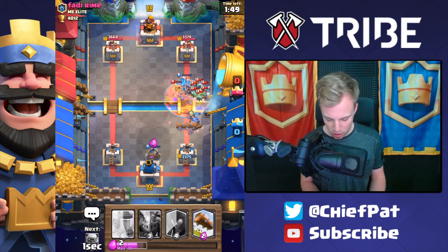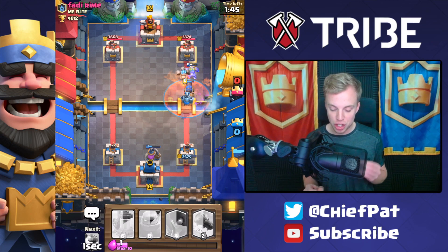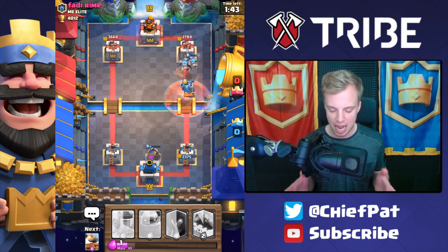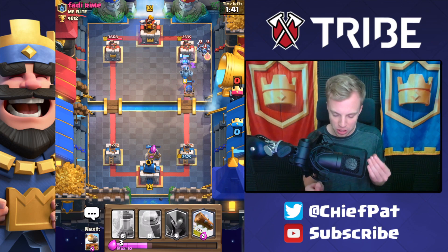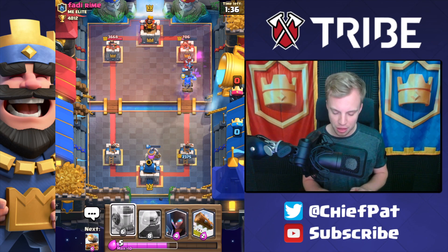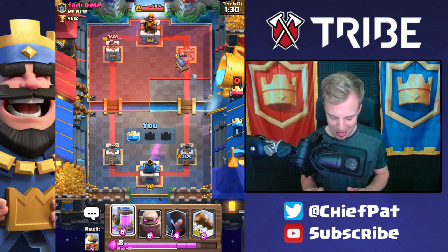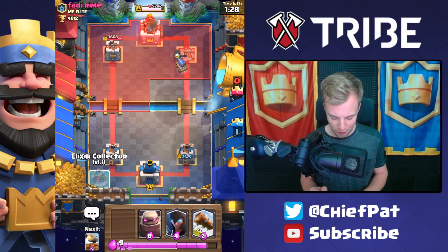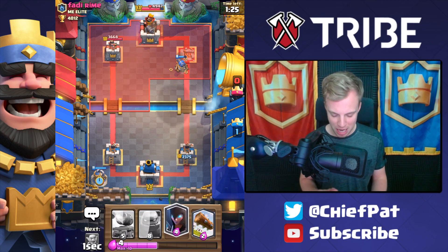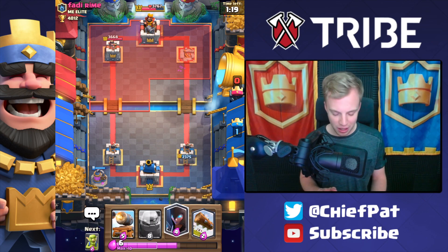He's going to play the Mini P.E.K.K.A., which is going to struggle taking us out. Goblins go down in front. Poison Spell goes down here. Minions are doing their best, but with that explosion, Cannon Cart's going to make its way through. I told you guys, Cannon Cart puts in so much work. Mega Minion doing work on these Minions. Tornado's going to do nothing - we are going to completely decimate that tower. Cannon Cart OP - that's tower number one.